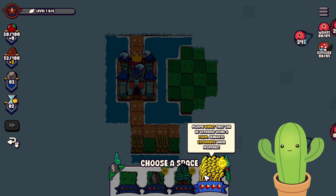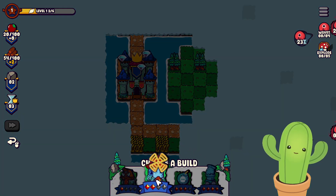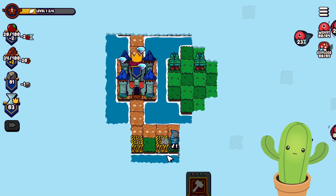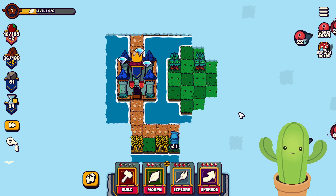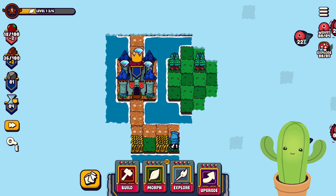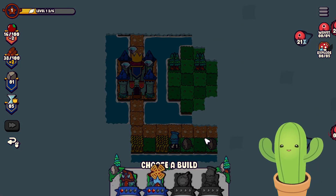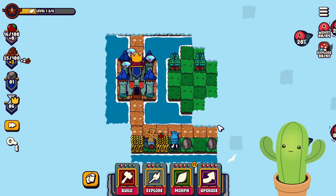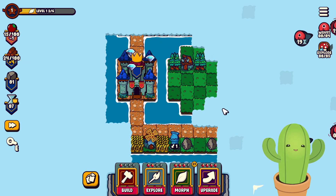Let's morph and place some wood to expand our base. We can place wood here and here, then build a woodcutter's lodge to gather more resources or maybe a cannon to start our defenses. Placing a cannon costs some food and upkeep as well as resources. We can't upgrade anything just yet, but let's explore more and then build a farm and a woodcutter's lodge right there.